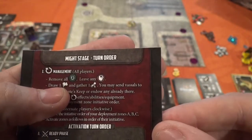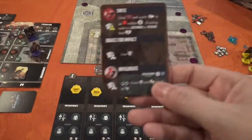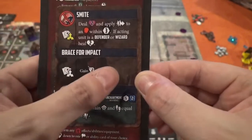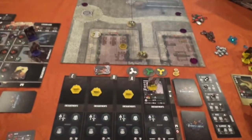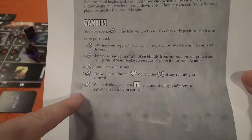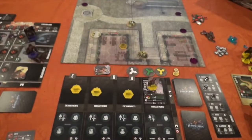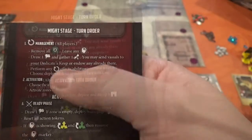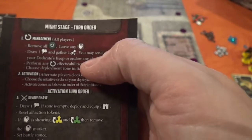Influence is not used in this particular game I'm playing right now, but you do use it in the PvP game and in some solo scenarios — each scenario has its own use for it, and you can use it for gambits to gain various abilities. Then you have the opportunity to send any vassals you want to your Dedicant's Keep. After that, if there are any special abilities to do, you do them now — and if you have any statuses that are hurting you, you activate them now.